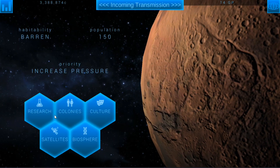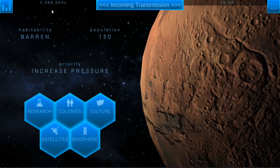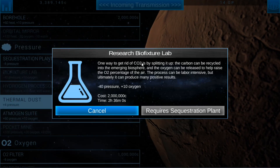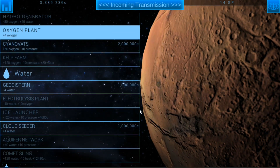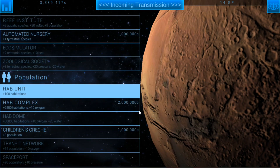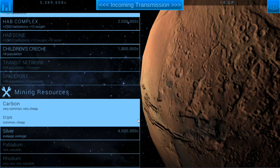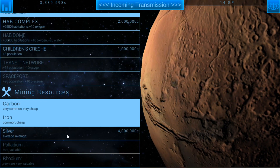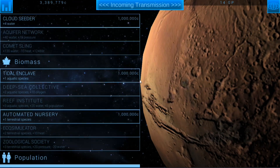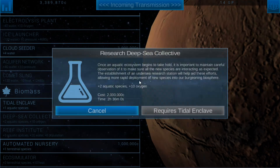So let's go ahead with 3 million credits. I'm going to go into research. I was thinking silver but I guess not. So let's go for something to do with pressure — something to help us with pressure.